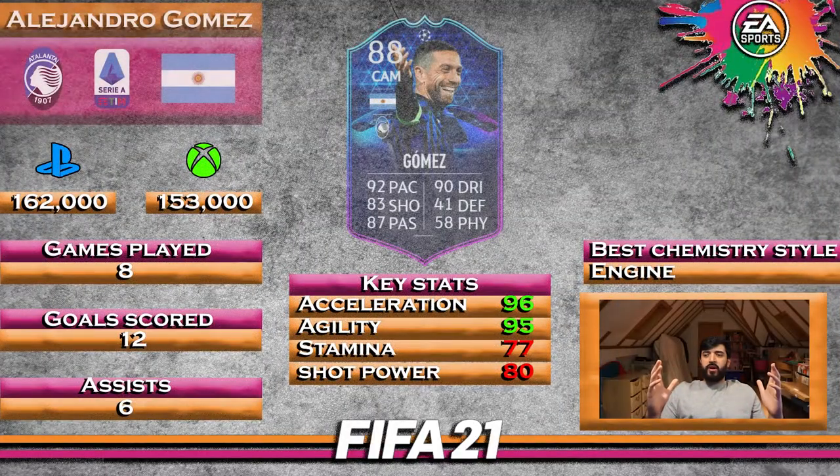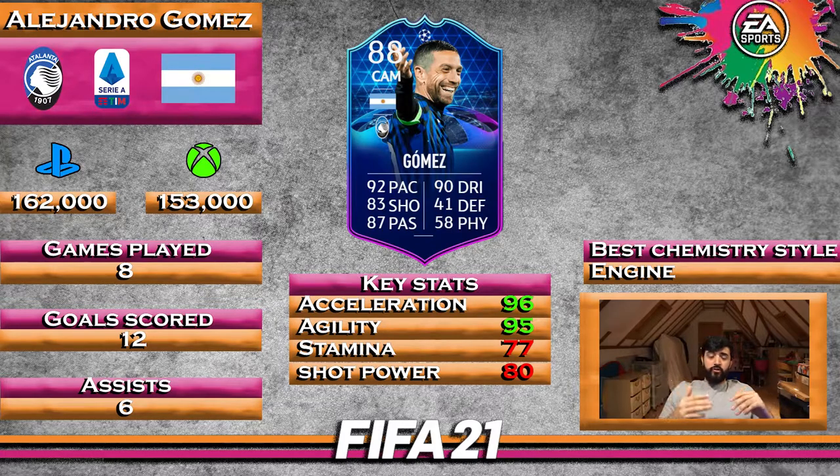Getting into the final part of this card review — Alejandro Gomez, Atalanta, Serie A, Argentina. Good linkability there. He's 1.62 on PS and 1.53 on Xbox, so not cheap but not crazy expensive for an 88-rated card. He's a very well-rounded card. Will the price go up? It will go down fairly quickly after Team of the Year comes in and FUT Freeze releases. He played 8 games for me: 12 goals, 6 assists. I scored more goals than assists playing him at number 10 the entire time — I did not move him to striker once.